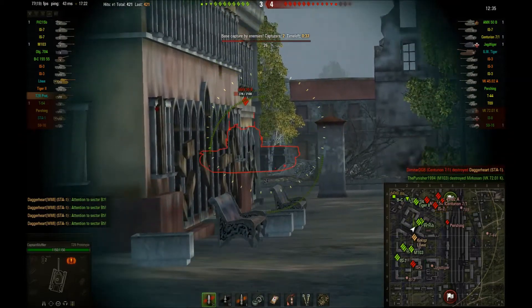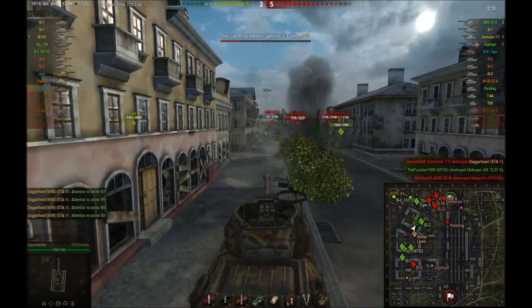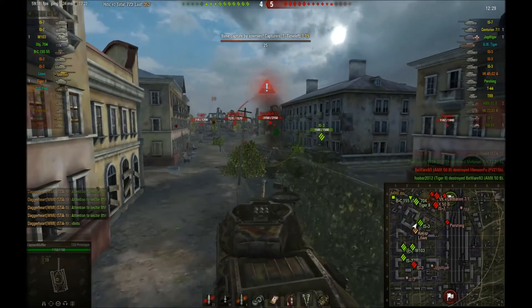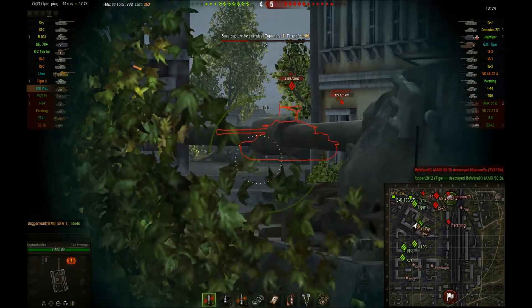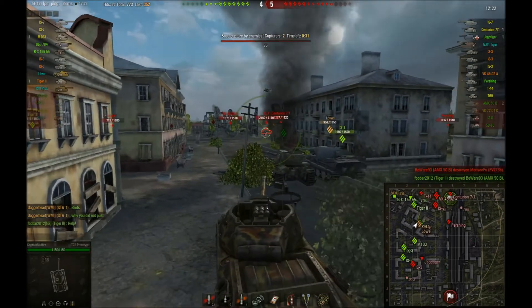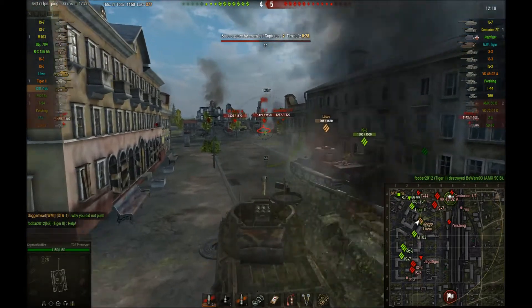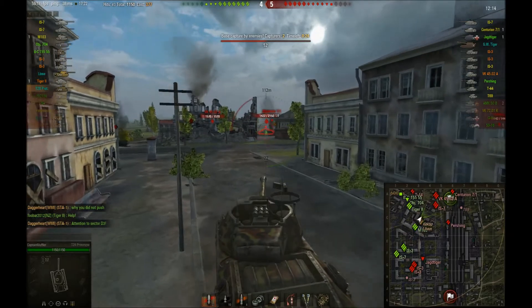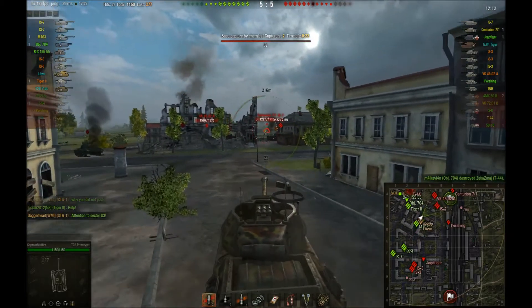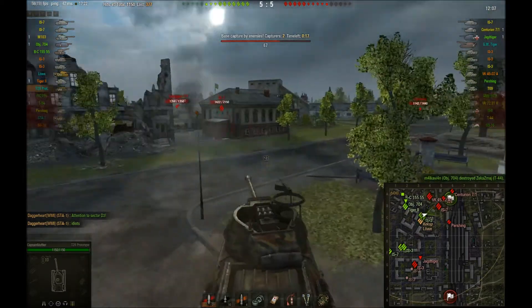As you see we lose Daggerheart there. This gun is 400 alpha. I push forward, I see the IS7 here but the FV is in the way. I'm going forward and I hit him on the move. He hits Kex's tracks here and I'm going forward again looking for another shot and I see the Centurion in the back. I try to hit him on the move because there is only 20 seconds left. I miss unfortunately.